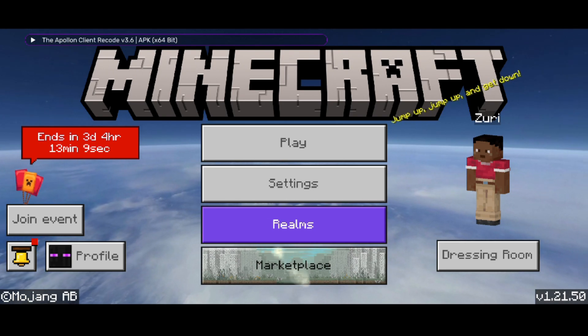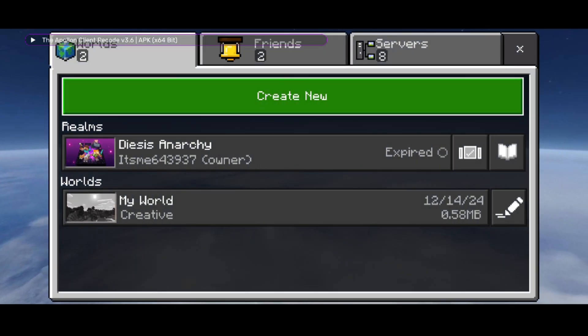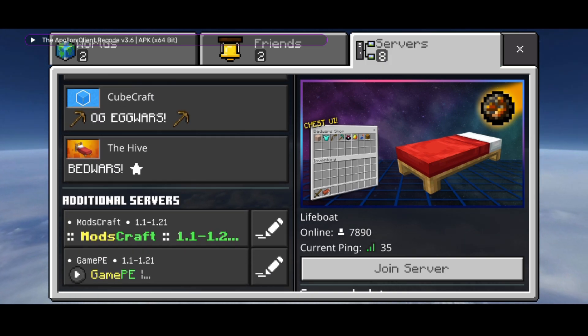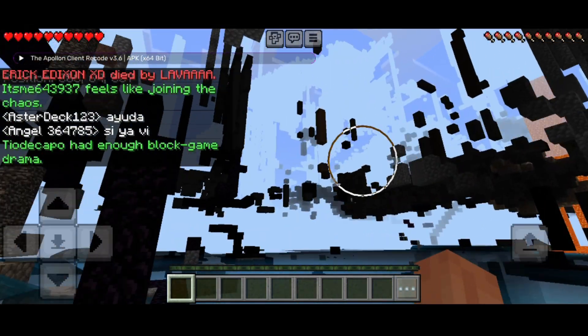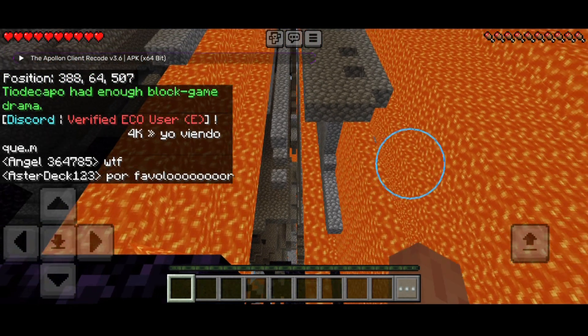Now I am inside of Minecraft — you might notice something a little different here, but I'll explain that in a second. Here I can go into Play, and then under the Servers tab, as you can see over here, there are some servers, but I don't really notice anything different. However, if I go into the Friends tab over here, you'll see that under Land Games, we have the Lunar Proxy 1.21.50, which in this case is going to be connecting me to 2b2tpe. So I can click on that and then we'll automatically connect.